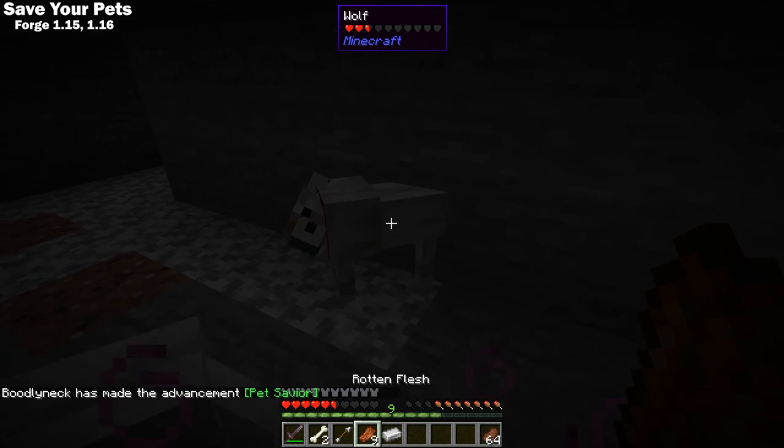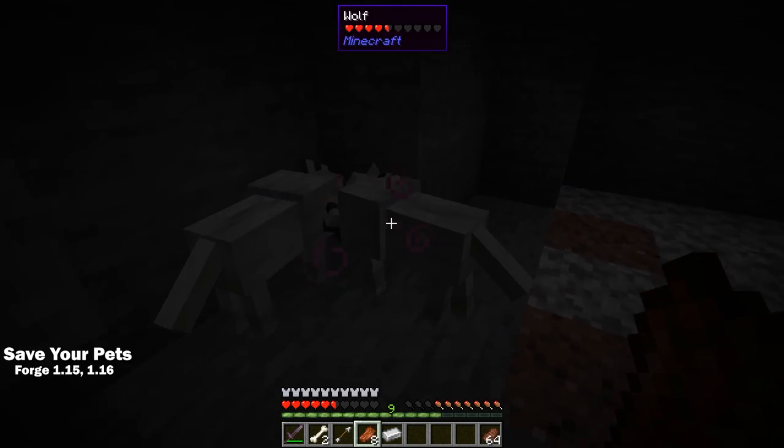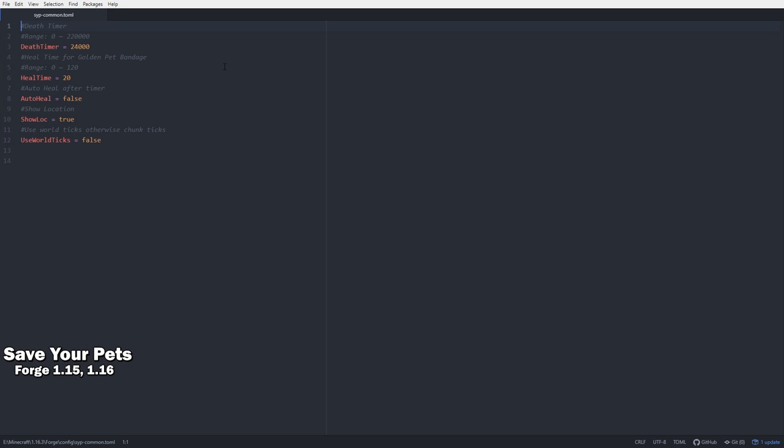The golden bandage will also give your pet regeneration for a while. This mod is very configurable too — you can adjust how long you have to heal your pet, how long your pet will get regeneration after you apply a golden bandage, and you can even set your pet to heal to one health instead of dying after the timer runs out.